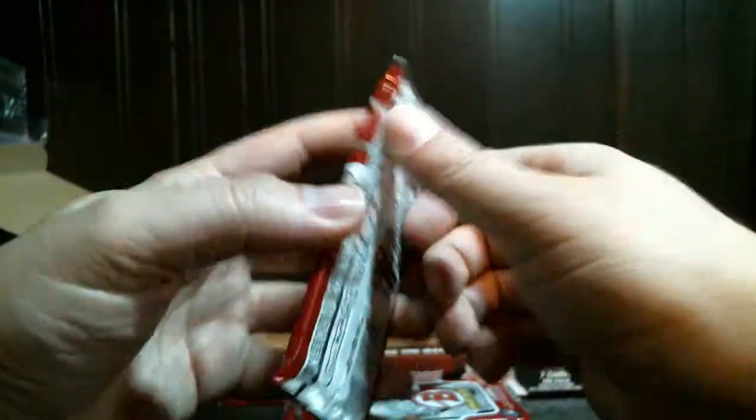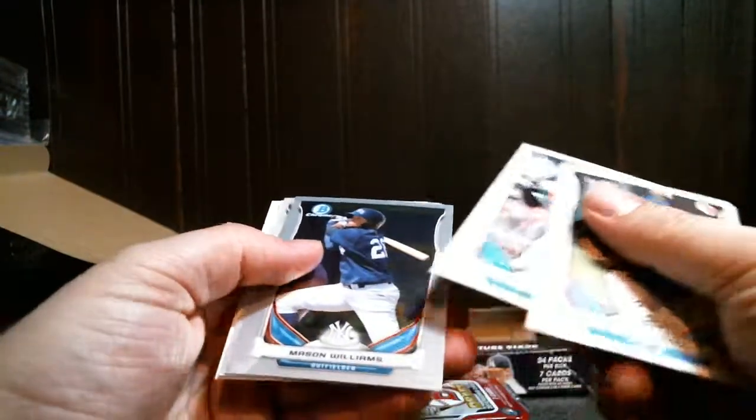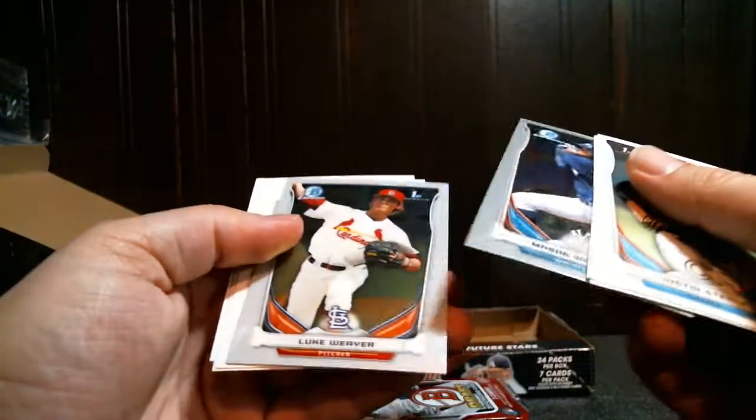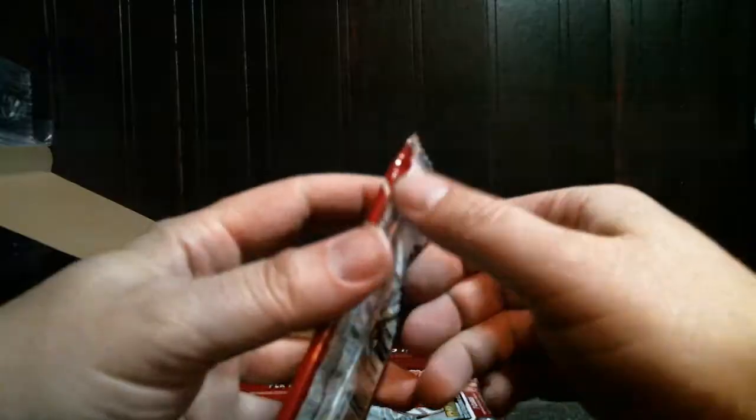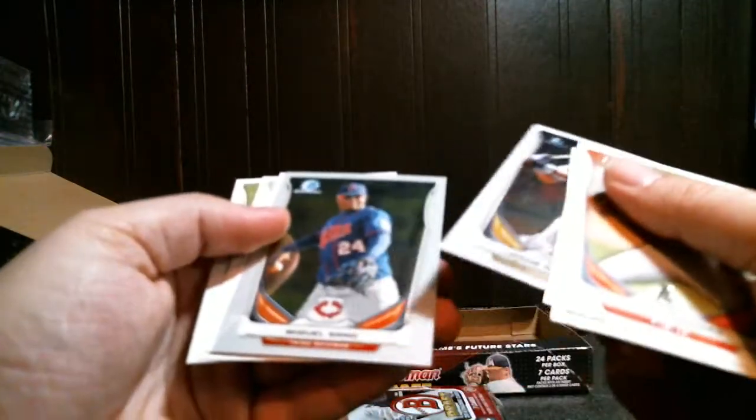Flaherty paper. At least like to get a Trey Turner refractor or Schwarber chrome — at least something decent. Alex Jackson, Mason Williams chrome, Luke Weaver chrome — that's one of the better guys. Corey Seager paper base.